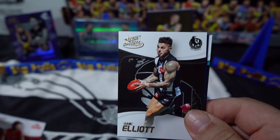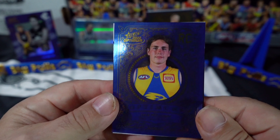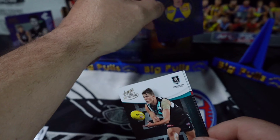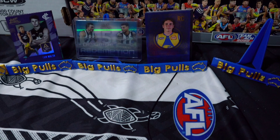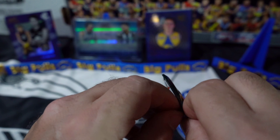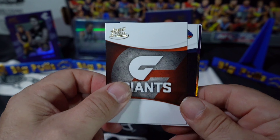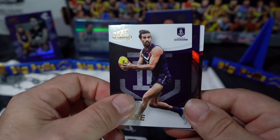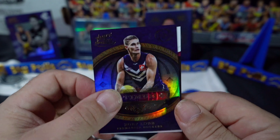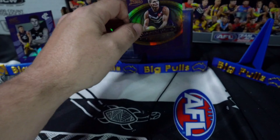We've got an insert here - West Coast Eagles, Jack Williams rookie, very nice, number 335 - very high number. Hope everybody out there is doing well. It looks like we've got an Optimum Plus here - Rory Lobb, now with the Western Bulldogs, very nice, and that is number 115 of 115. eBay 101 right there.